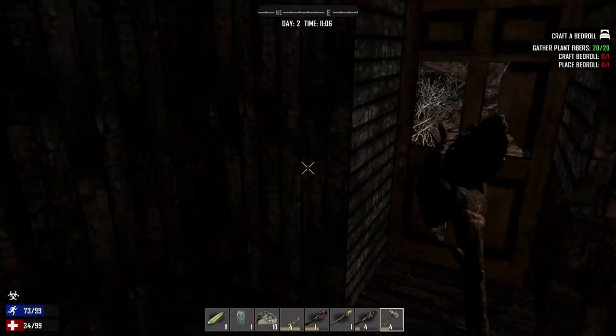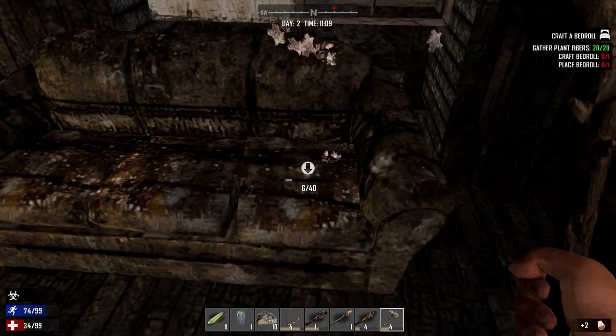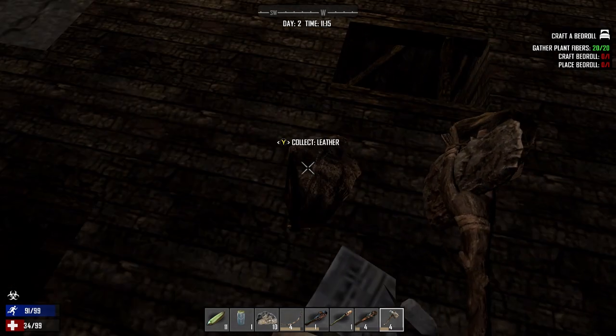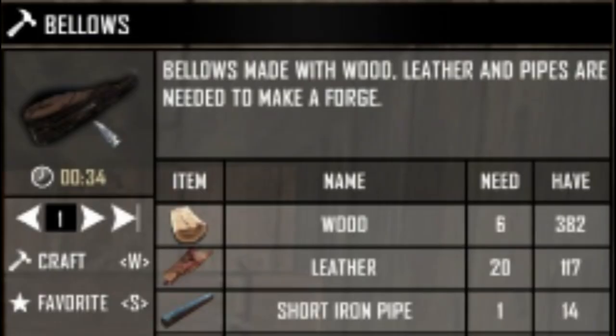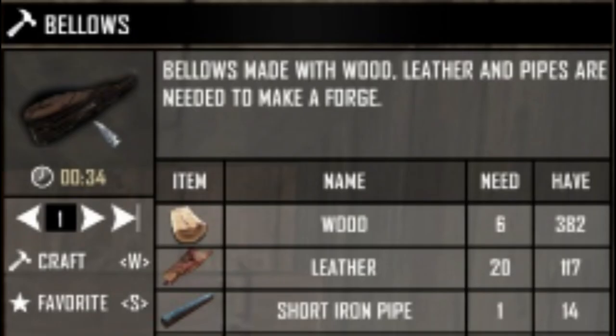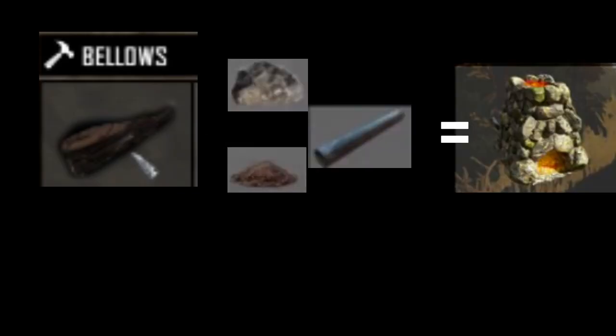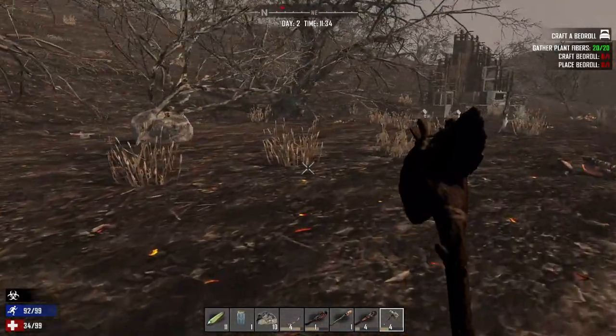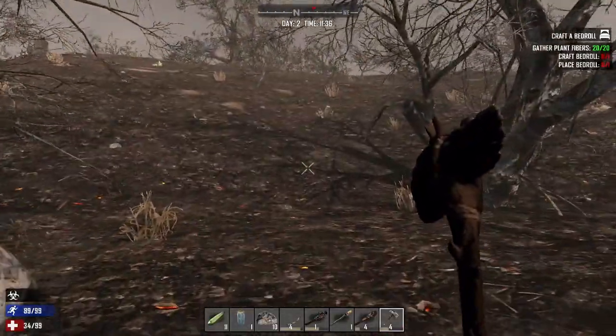These couches are great — break them with your axe. When you break that couch, you get leather. You need 20 leather to build bellows, and those bellows are hugely important because they're what lets you build big iron things like the sledgehammer and certain axes. The bellows is used to make the forge, and then the forge is used to make the metal things.